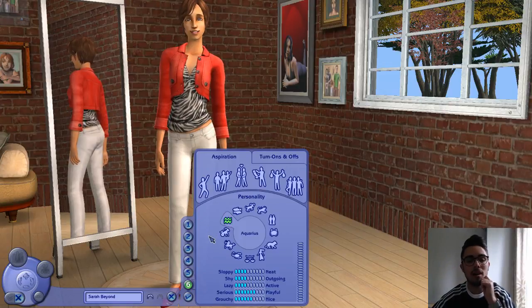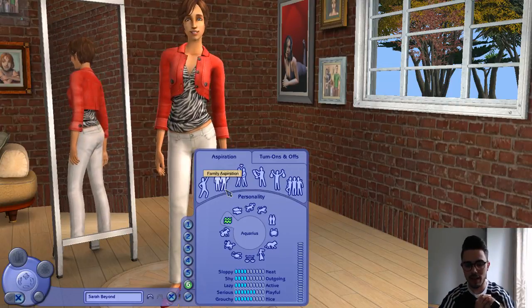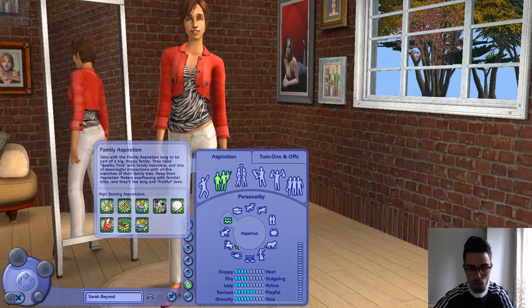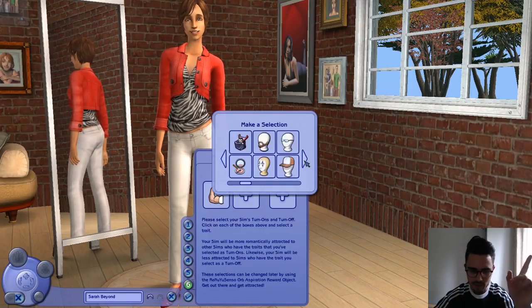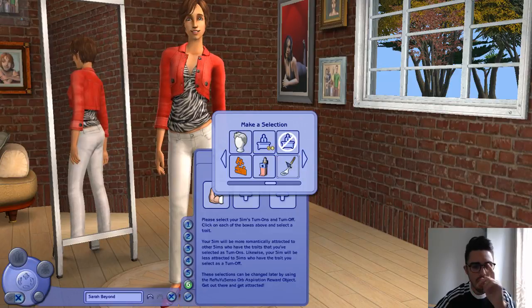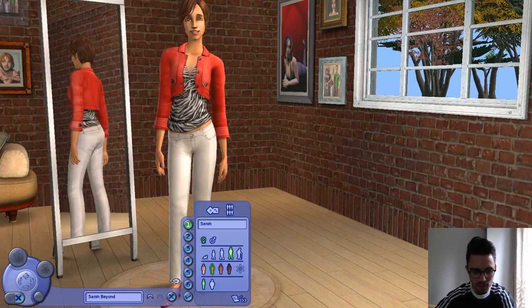Because we are making an individual sim, I feel like our end goal will be where she eventually has a family, a new generation, and all that fun stuff. So I'm going to pick the family aspiration — why not? And we'll leave her as an Aquarius. For turn-ons: muscle, because everybody loves a bit of fitness; and charismatic, hard worker, great cook — because food is life. And we'll make it so she doesn't like it when people stink. So let's go with that and accept our sim.